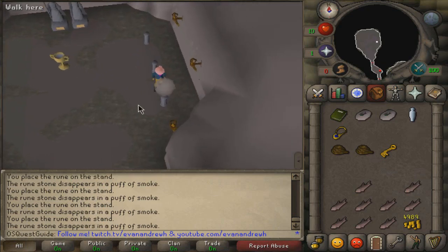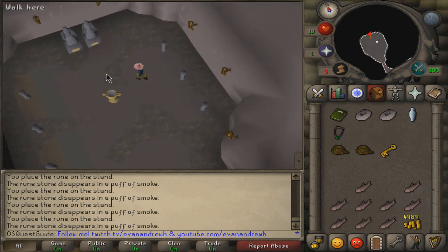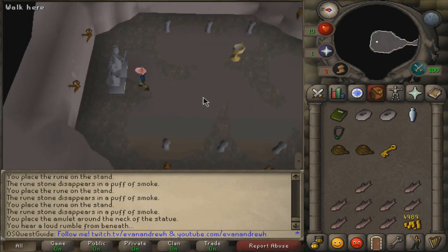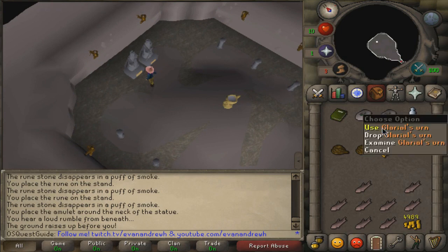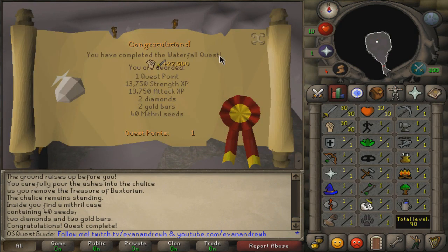Once you put your last rune down, go ahead and take off your amulet and use Glarial's amulet on the statue of Glarial. This is what you want to keep too, so you can come back into the waterfall area. You'll end up putting it on her and the floor will rise. Now do not click on the chalice — instead, use the urn on the chalice. And once you do, that'll be quest complete.